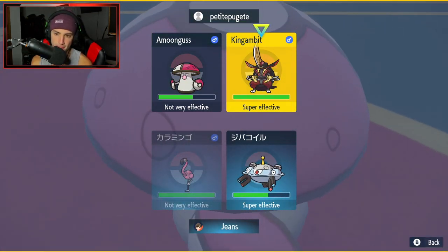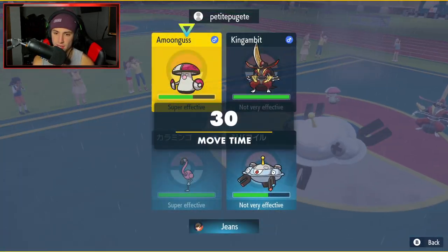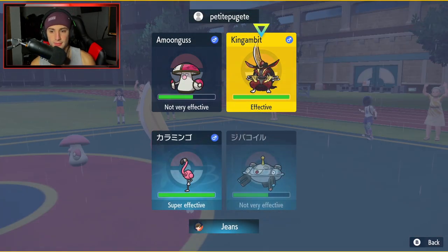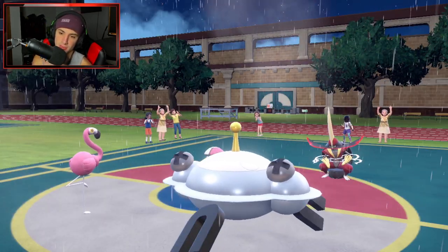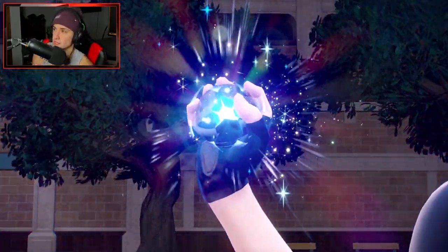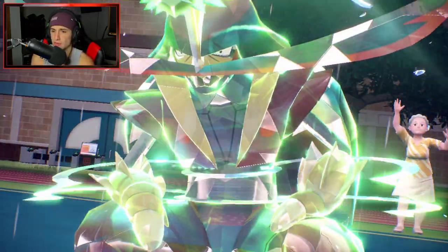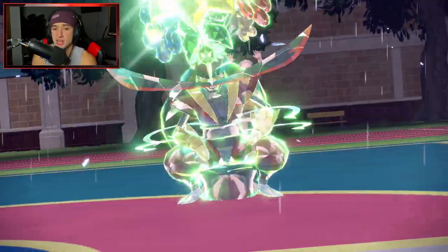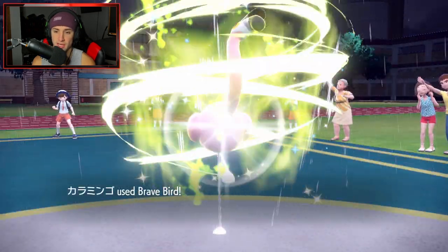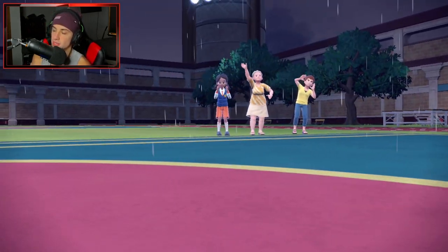Do I just straight up Close Combat into that slot? I think I have to Brave Bird, just in case he wants to go for a Rage Powder. I'm going to stay here. If I can waste out these Rain turns, I have Dragonite in the back. He goes into Dragonite slot — my Flamigo coming up into that. Brave Bird's going to fly here, KO the Amoonguss. That's a big time KO — Flamigo getting some work done.